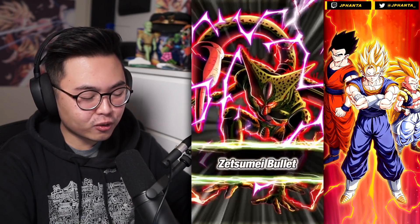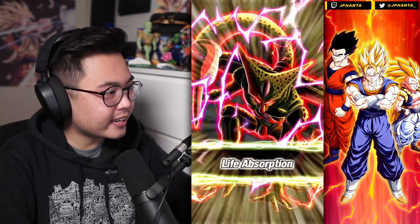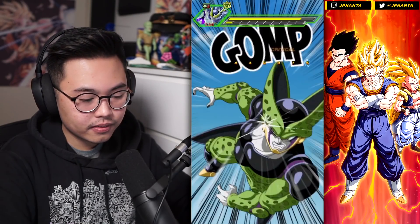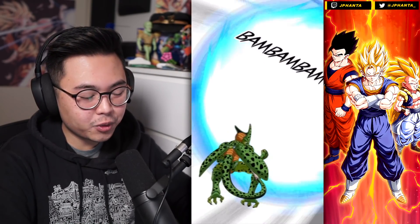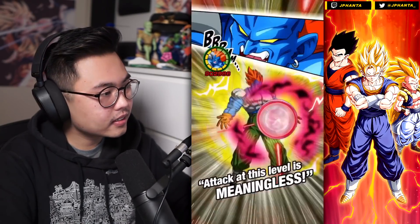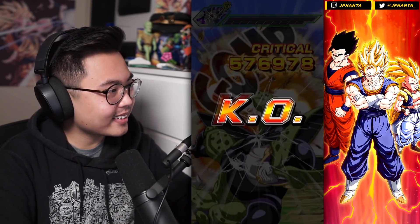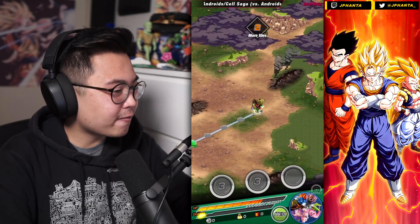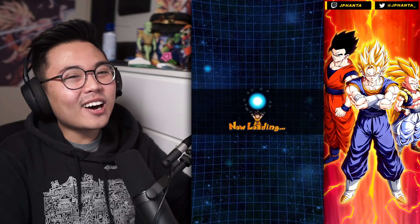This shows you that first form Cell is way better than final form Cell. It might be a crit — this might be it this turn! We'll see with Android 13 here. We get the crit — yep, that's it! Just under 35 turns, we beat the Infinite History event for Androids. When in doubt, lower attack.